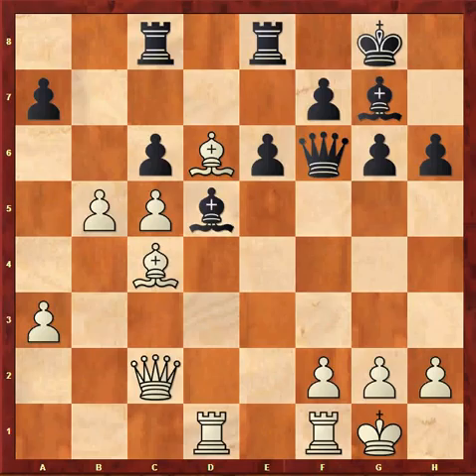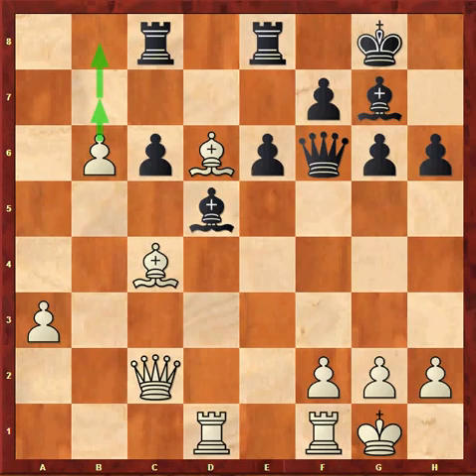My opponent played Rc8, which is a slight error. In here, b6 is possible and probably better than what I played in the game. Axb6, cxb6. Now white threatens b7 followed by b8 queen.